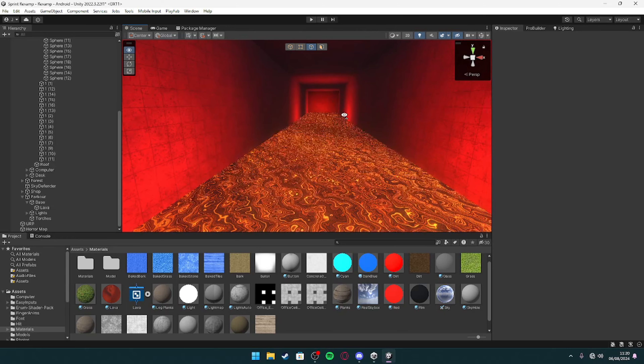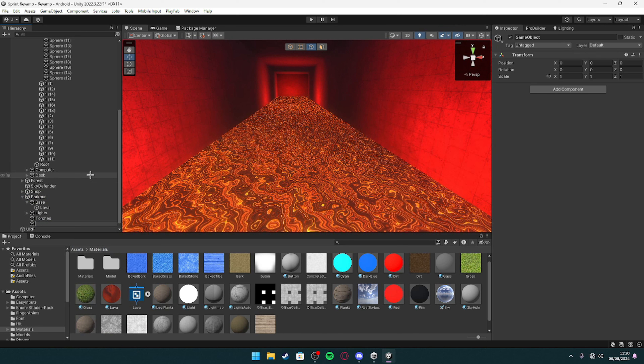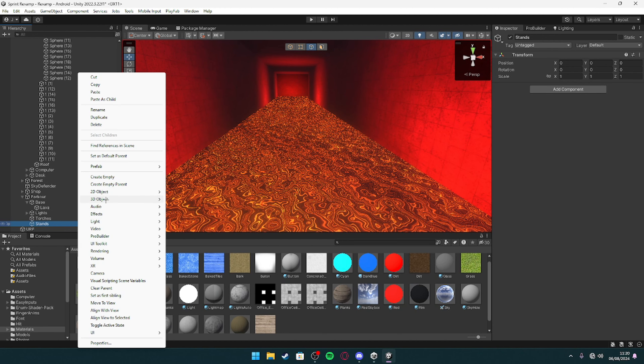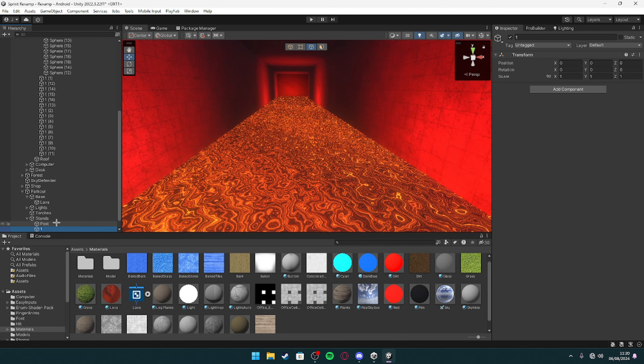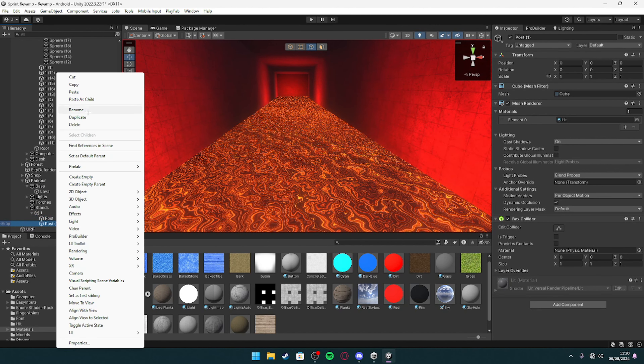Now I'm going to try and build the things to jump off. What I'm going to do is create an empty and call it 'Stands,' then go to 3D Object — Cube — and call this 'Post.' Then create an empty, call it 'One,' duplicate this, and call it 'Top.'